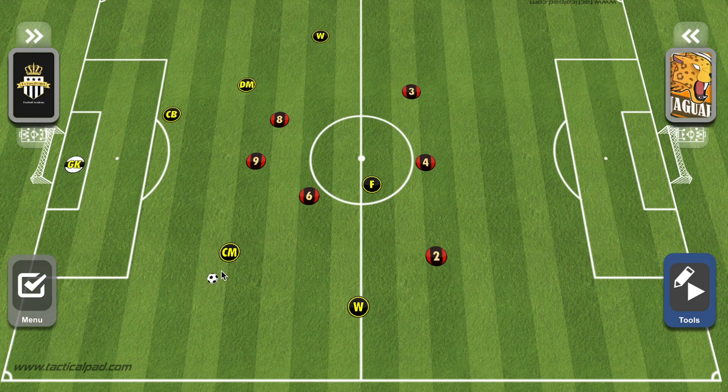Another option is the winger spreading to the touchline beforehand to receive from the center midfielder. The center midfielder then runs in front of the winger — an underlap — creating a moment where the defender cannot see what's happening. In that split second the winger can go inside or play a quick pass to the running center midfielder. So we have both the overlap from behind and the underlap in front as attacking options.